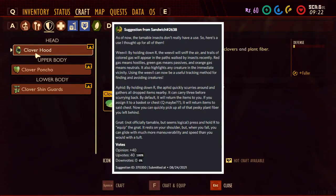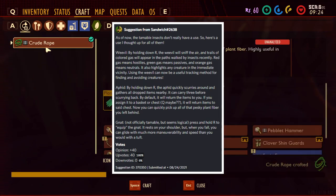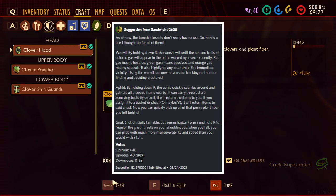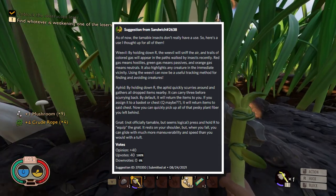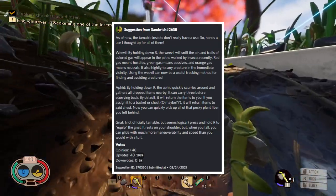The next suggestion comes from Sandwich, with 40 upvotes. As of now the tameable insects don't really have a use, so this suggestion proposes specific abilities for each. The current pet system was actually a community suggestion — multiple people suggested it during livestreams and the developers listened and added it. So you can thank community suggestions and the developers for the pet system we have today.